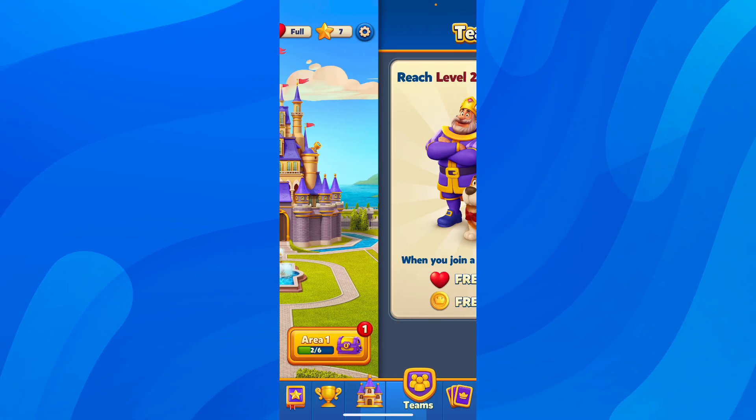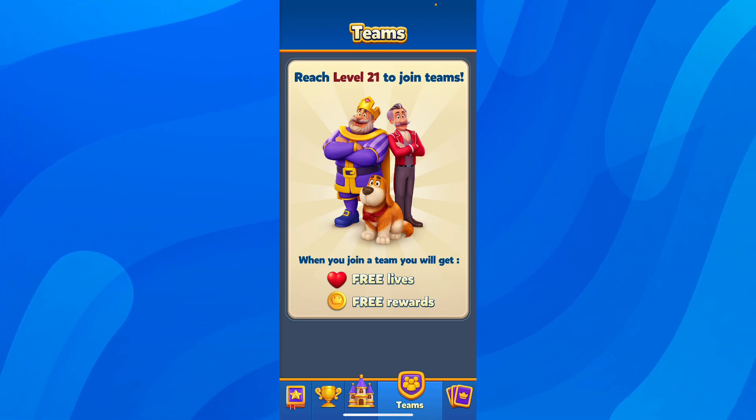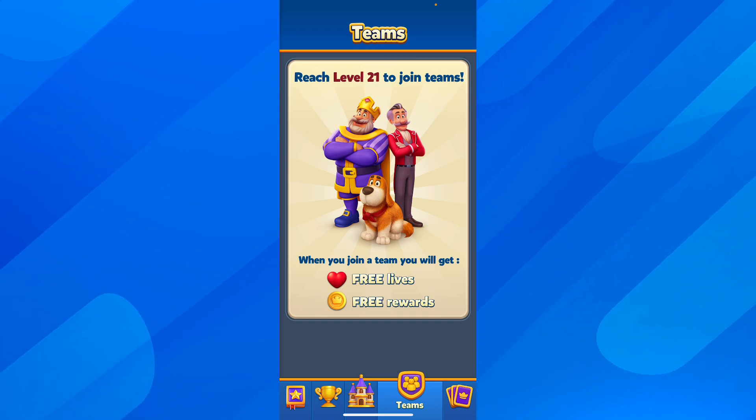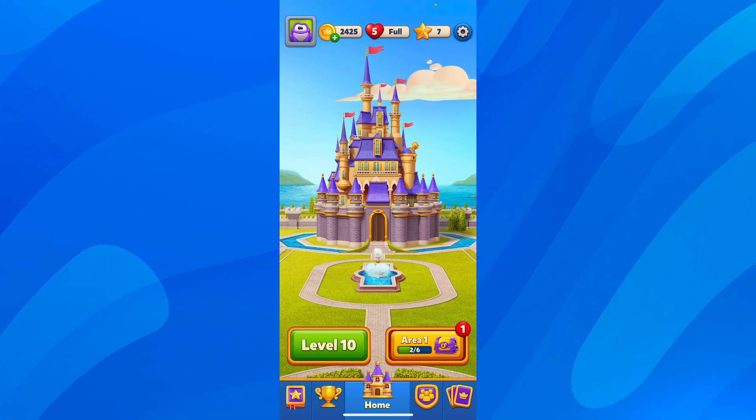Simply tap on join and, as you can see, you're going to have to reach level 21 in order to join teams, and then you're going to get free lives and free rewards. This is the best method out there, so I really recommend you to do that, and basically that's it.